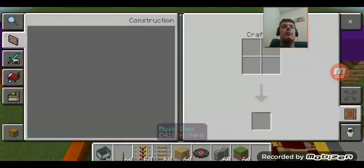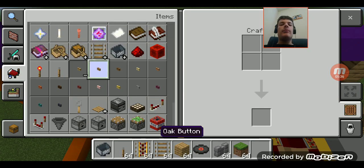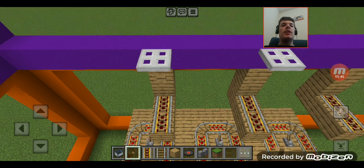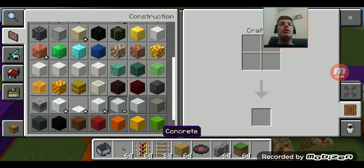Now the real mechanic to start off each ride is right here. Oh, but that also activates the iron trapdoor, and I'm going to need purple concrete for that.